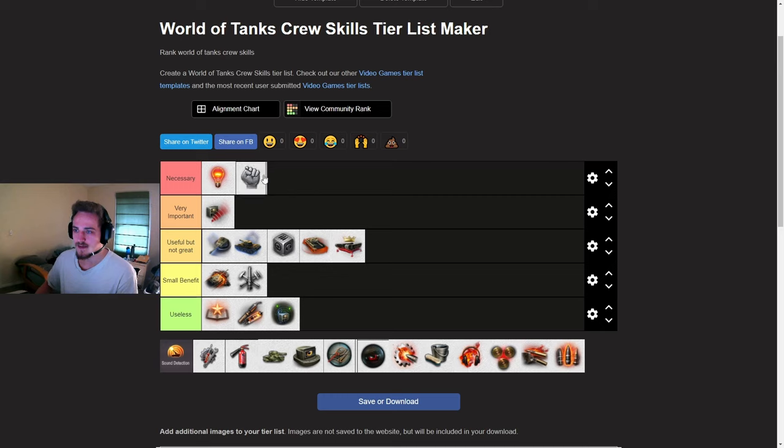Next, we've got Brothers in Arms. I'm going to put this one in the necessary tier. The only reason you shouldn't have Brothers in Arms is if you have a one-skill crew where you might want to take Repairs instead. Especially now that Brothers in Arms does not require it on every single crew member to get the full bonus — you can have it at 50% skill level on all your crew members and it will give you half the benefit. So there's no real excuse for not having Brothers in Arms anymore unless your crew is extremely inexperienced.